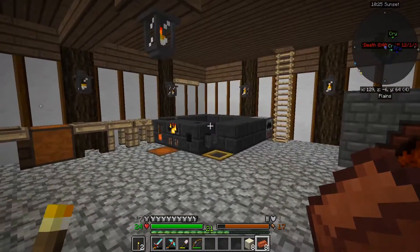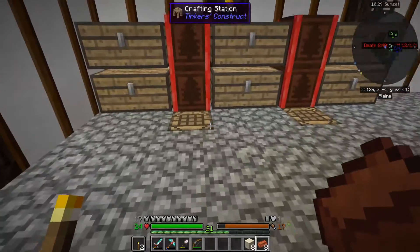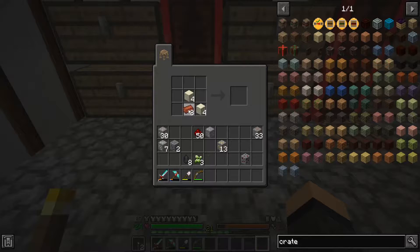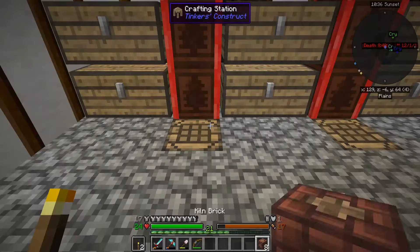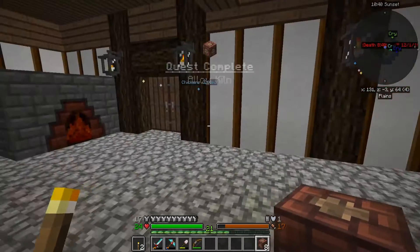Hey, welcome back everybody. Sine here again with episode 4 of my Enigmatica 2 Expert Mode playthrough. One of the first things I want to do here is make an alloy kiln, so I'm not beholden to the smelter to make some alloys.